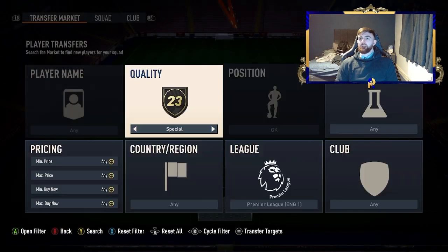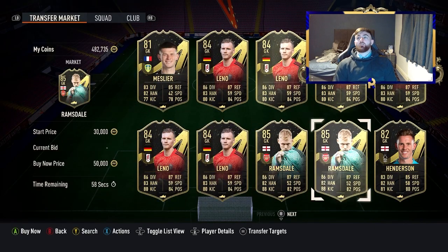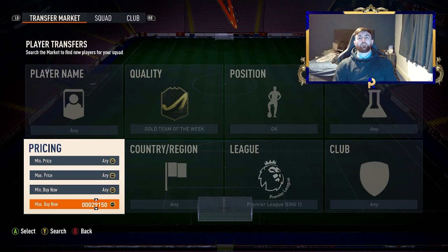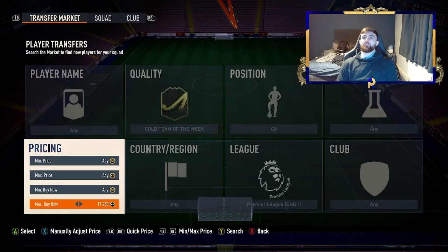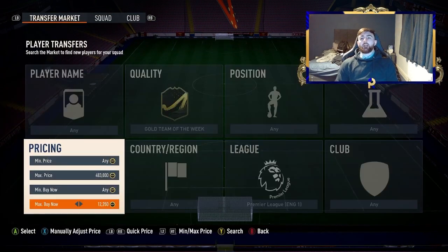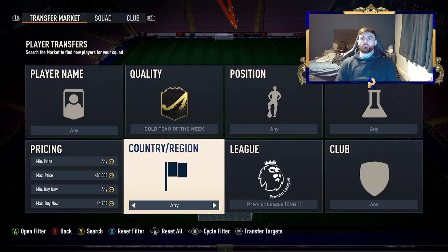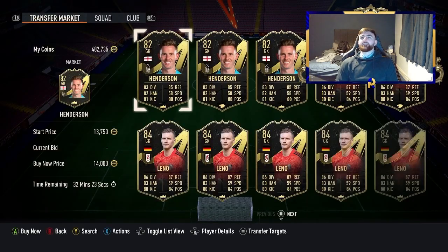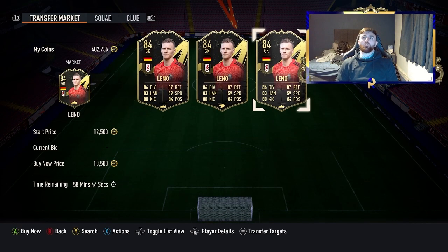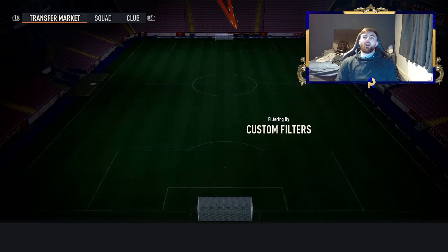Another filter that opened up because of Ramsdale coming in: Gold Team of the Week, Goalkeeper, Premier League. You've got Masselia, Leno, Ramsdale, Henderson — a good bunch of options. If you've got a lot of coins, do the same filters — don't feel like you need to change just because you have 400–500k. If you're trying to make 100k, just do the same filters. Going up in budget doesn't necessarily increase the profit you make every time.